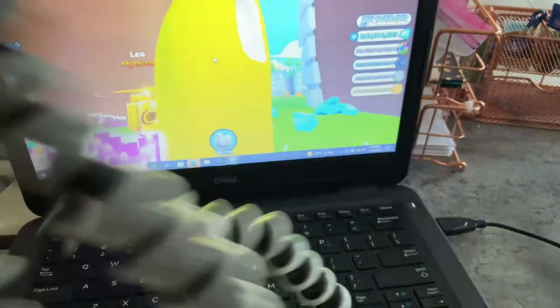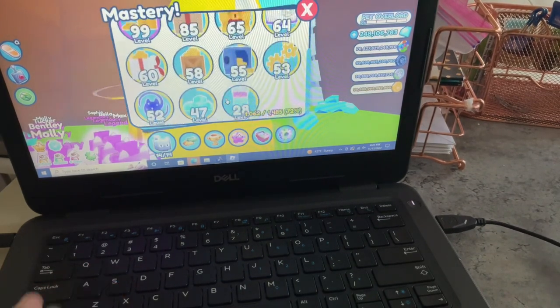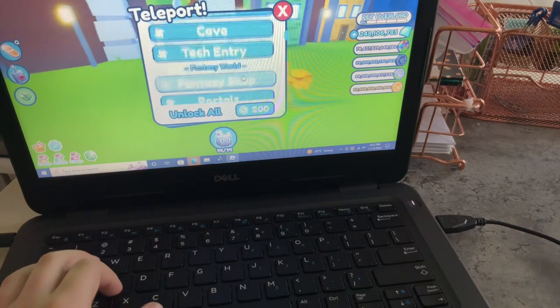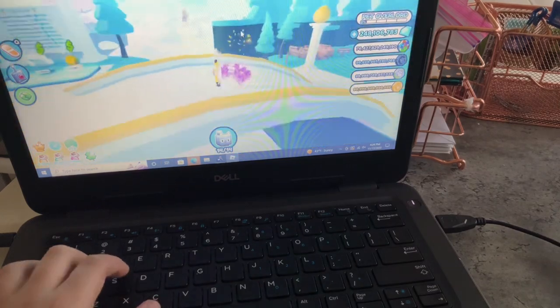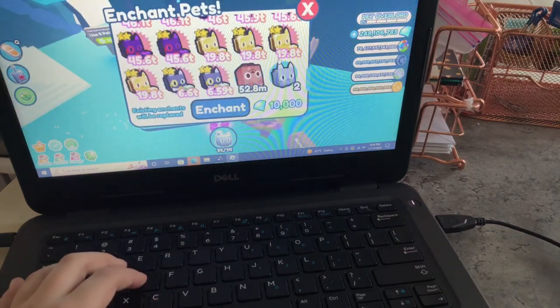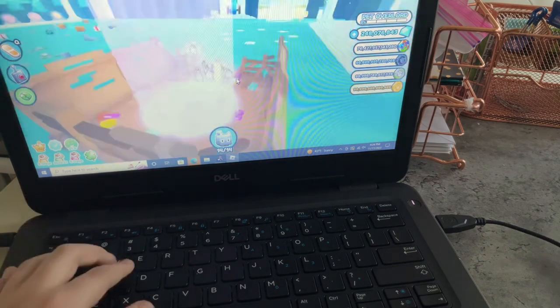That's almost done. The next thing we're going to do is enchanting — it's probably the last one. We're going to go to the fantasy shop, and first let's get our free gift so we can get more XP. Go to enchanting and just have an auto clicker pressing between the enchant and yes buttons, so you can just keep doing this overnight.